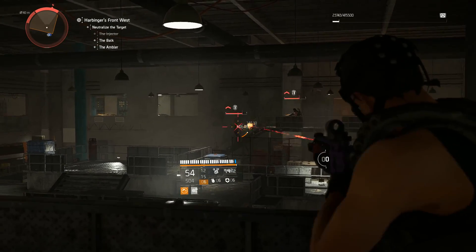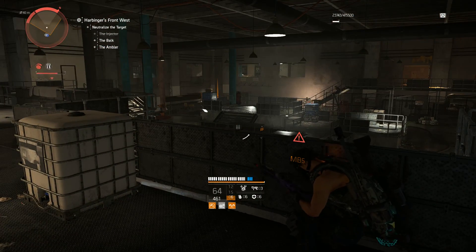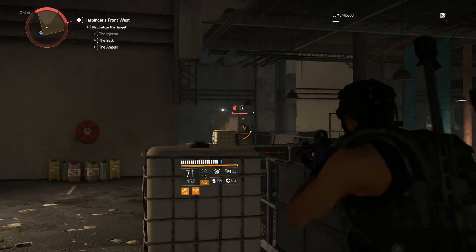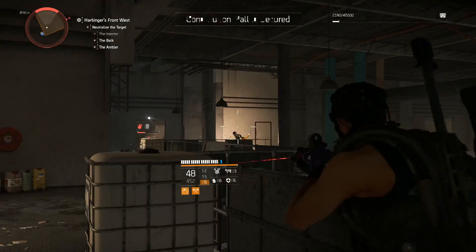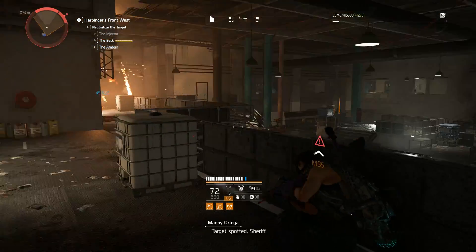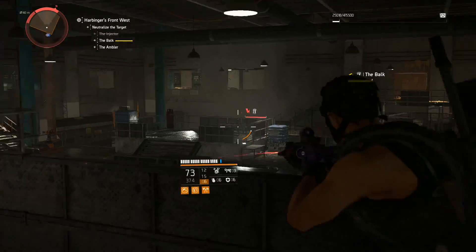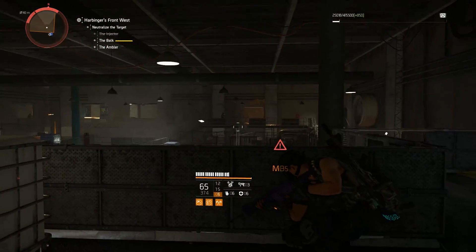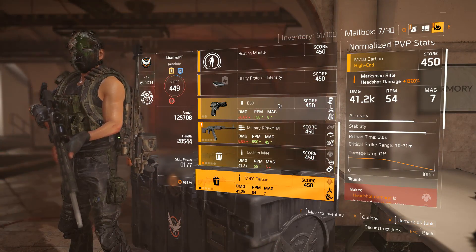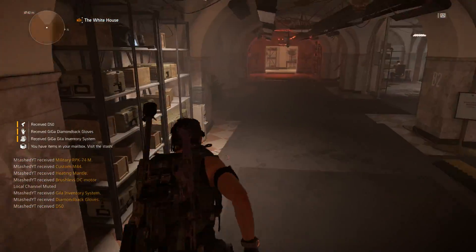I don't have specific tips on how to get this optimally because it is random. A weapon cache could work, a field cache could work, and the Dark Zone definitely seems to work since you may get more military items there. Doing bounties could help too — especially if the reward says you'll get a pistol or sidearm. Farming this is very frustrating and there's no known method other than getting as much loot as possible. The RNG on this thing is very trolly.